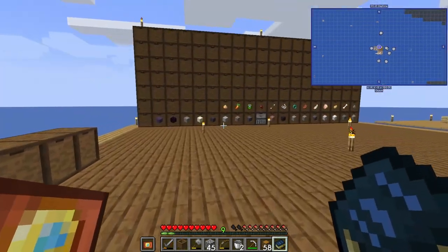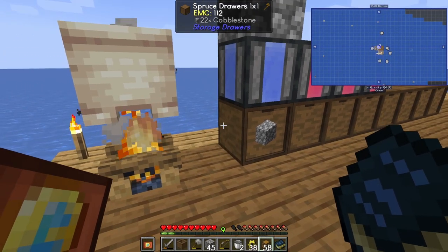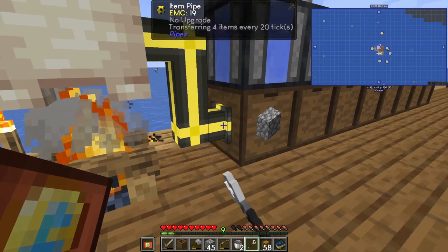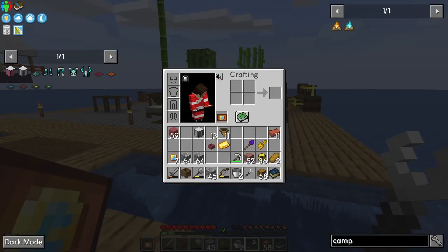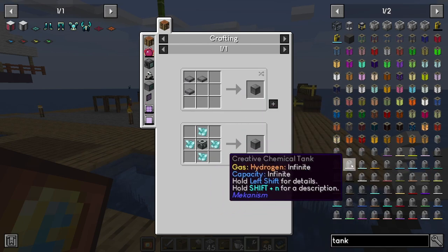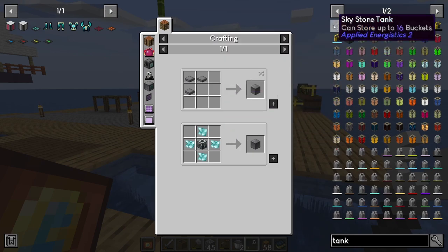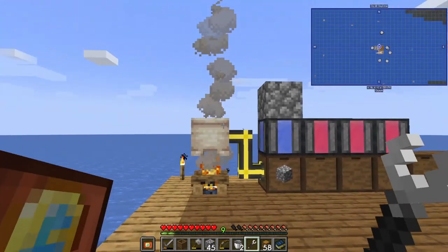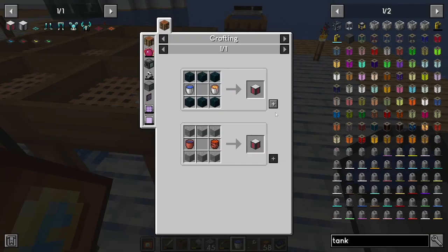We are making cobble — we have 20 in there already. I want to pipe out from here with our item pipes and just go into this chest. I don't think we need an upgrade for this because it's only going to hold so much. I wonder if there's any kind of tank we can make right now — I don't see a jumbo tank or singularity tank. That's just glass and stuff. Everything's a bit more complicated. We're just gonna have to hold it in there for now until we get better.